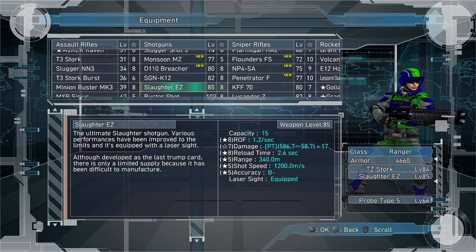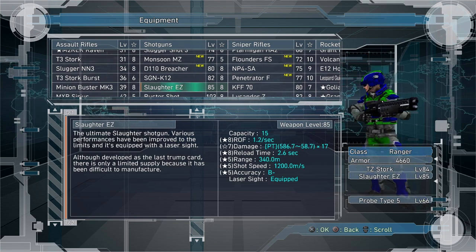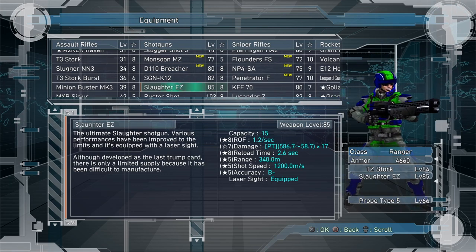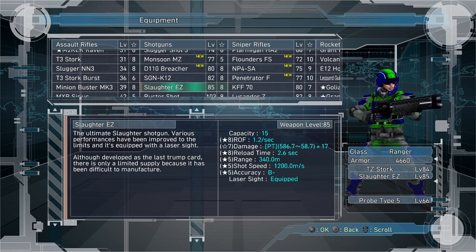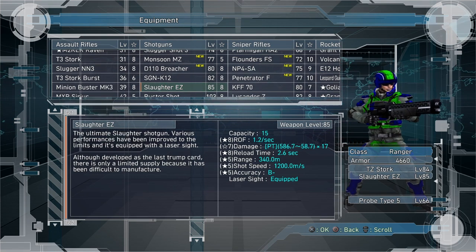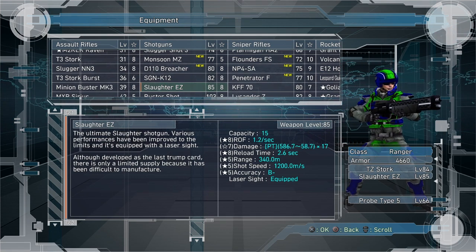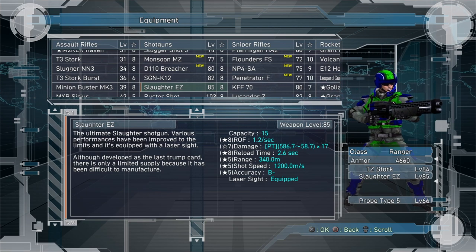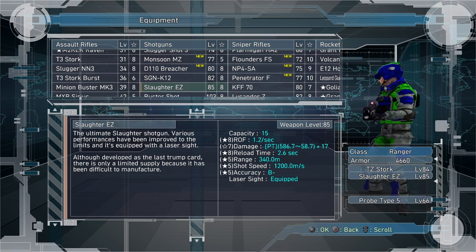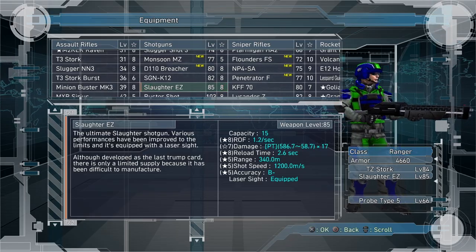At point blank range you're just tearing enemies up. It has a very good reload speed of only 2.6 seconds, and a pretty good range for a shotgun at 340 meters. It doesn't have great accuracy, but then again it's a shotgun. It shoots extremely fast at 1,200 meters per second and also comes with a laser sight.